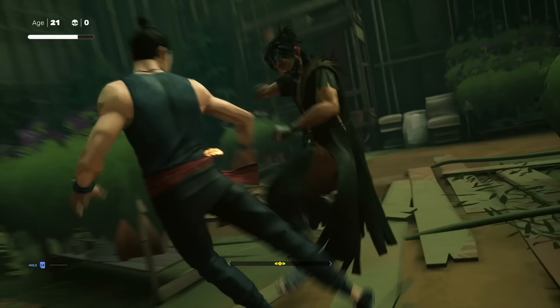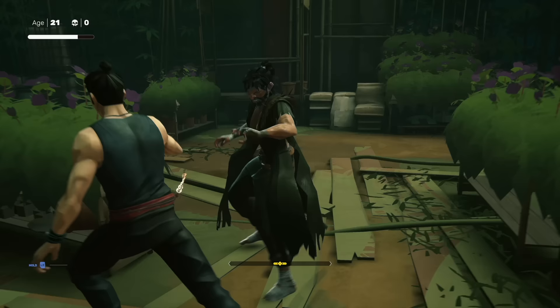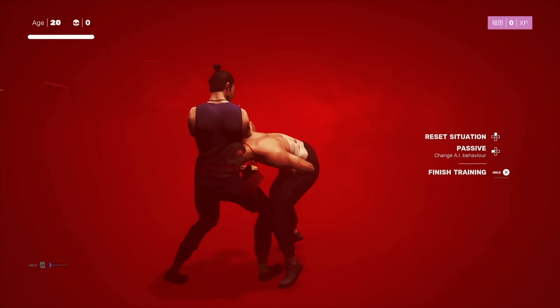Strong sweep focus is a straight upgrade from the starter focus move and is basically better in every way. It's an attack that can knock down an enemy at any time, which both disarms them and leaves them vulnerable for more hits. So that's incredibly useful, especially for some of the bosses when it works. The snap kick is also incredibly good — a great get-in-there attack that lets you close the distance between yourself and an enemy with ease and catches them by surprise.